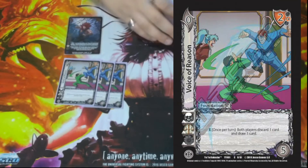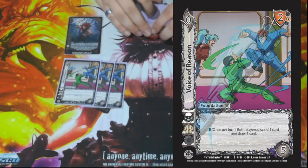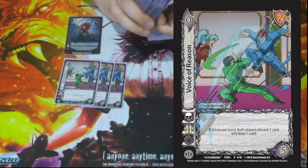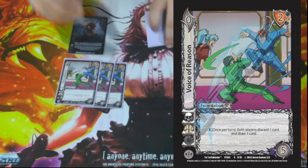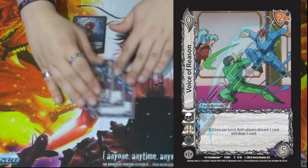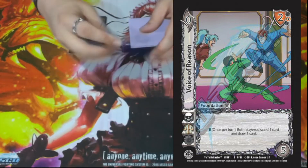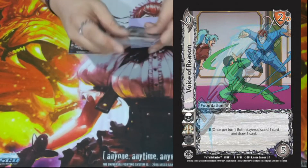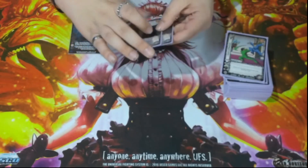We have three Voice of Reason. It is a 0/5 of the 2 mid block. Enhance: once per turn, both players discard one card and draw one card. This basically says we get to get rid of cards that don't matter on our attack turn with Akuma — foundations or assets we're not going to build — and draw more attacks. Defensively, if we need a high block and only have a low, we can ditch it to try and draw something else.